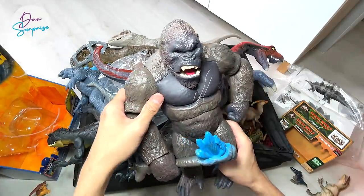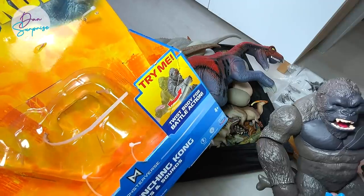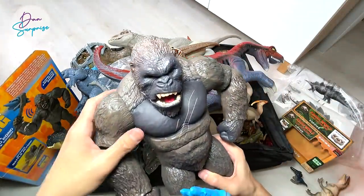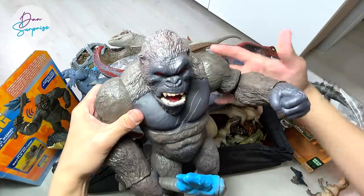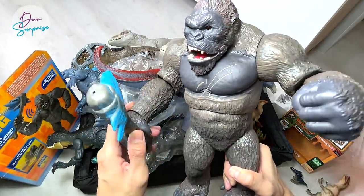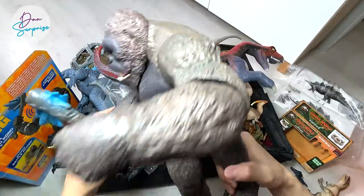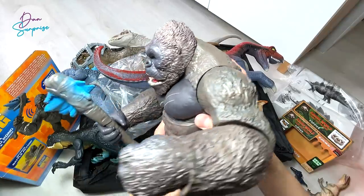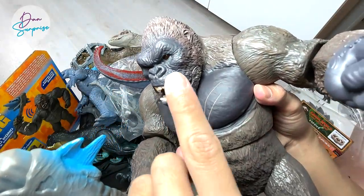Are you guys on team King Kong or team Godzilla? Let me know down below. So this is the new Godzilla vs Kong mega punching Kong - it has a twist body battle action. Check this out, it looks very cool. You can actually move the arms and rotate the body and release it and it will do a punching motion. It comes with this really awesome battle axe right over here which Godzilla has used to attack opponents. It's very incredible, really huge figure. There's a button right here - the eyes actually light up once you press it.